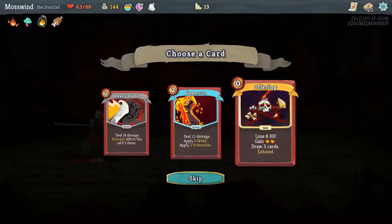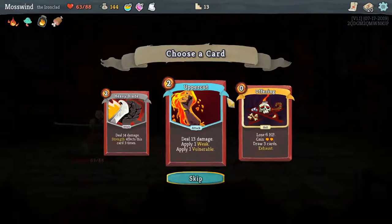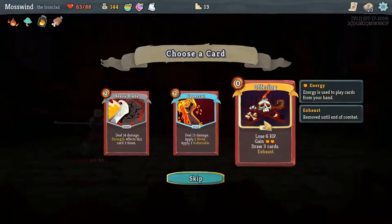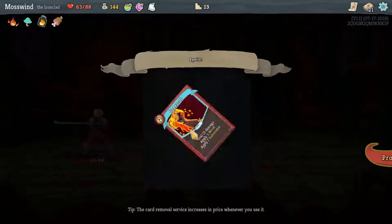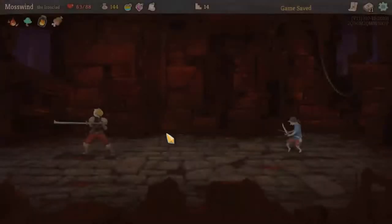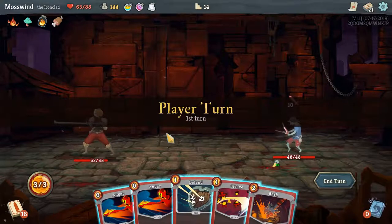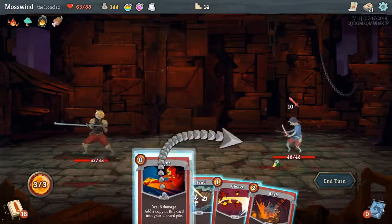Add another card. I like this Offering card — I just don't like losing the 6 HP. I'd rather take the Uppercut, especially for Act 1. I think in higher acts it might be cool to have that other card.